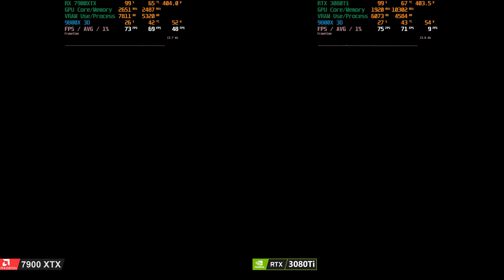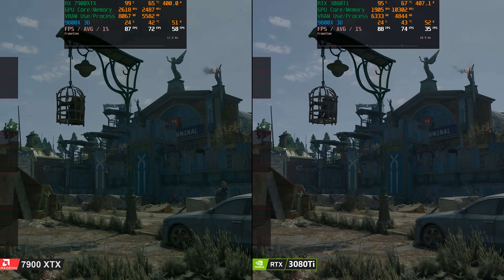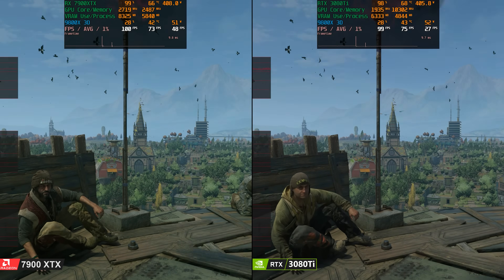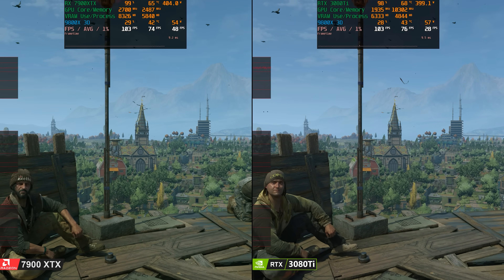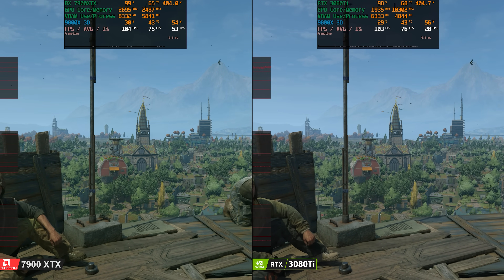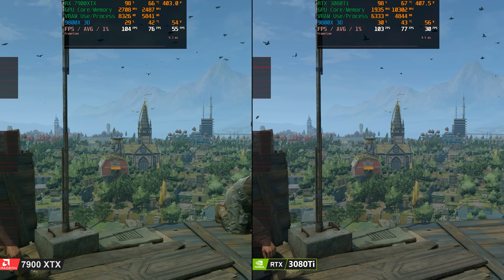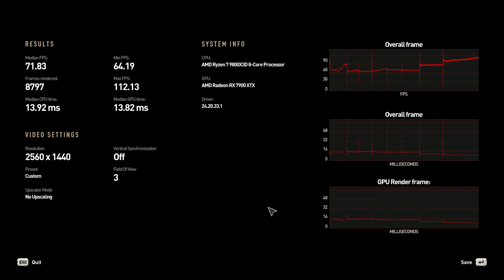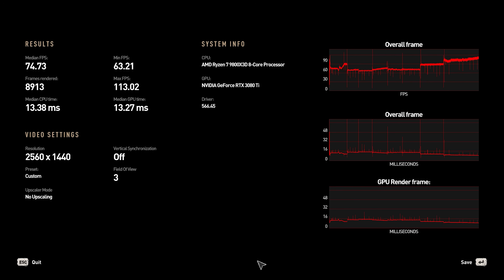Interestingly, I looked at this game on both GPUs about a year ago and the 3080 Ti was a little bit faster, so it looks like the XTX has caught up, maybe with driver improvements. The benchmark results: on the 7900 XTX we have 87,97 total frames rendered, 64 minimum, 112 max FPS. On the 3080 Ti we have 89,13 frames rendered, 63 minimum, 113 max FPS — very very close.